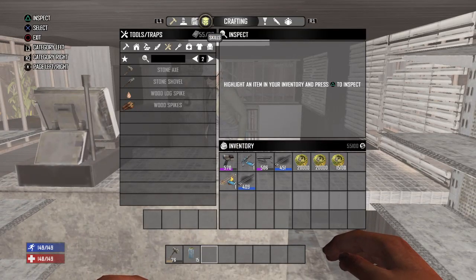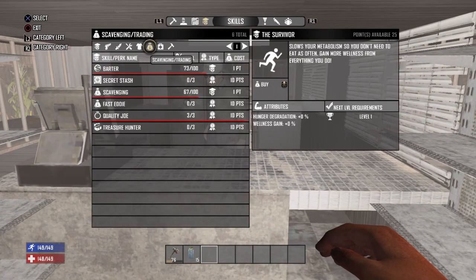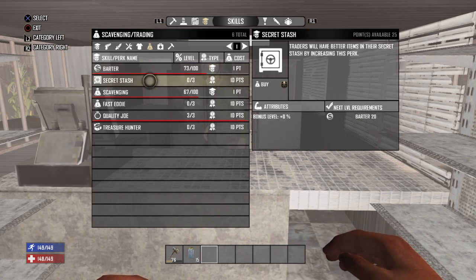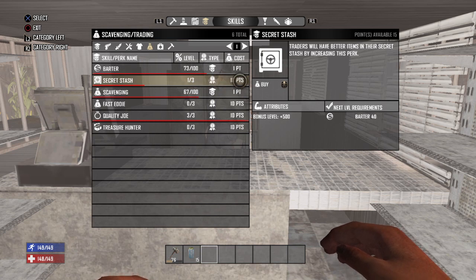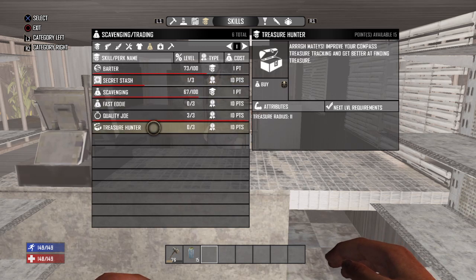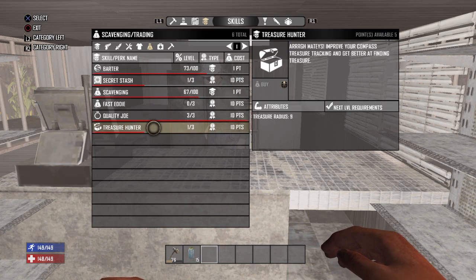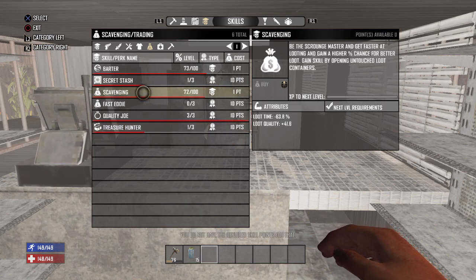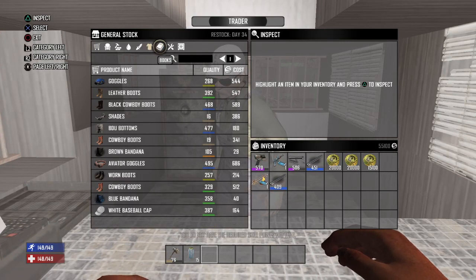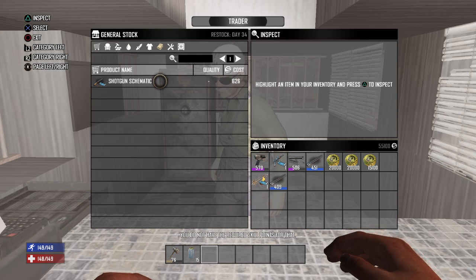I treat you that good and you don't even fucking tip me. Fuck no, you piece of shit. That's ten. I've got 25 available points. I'm gonna need that. I'll still get my scavenging up. Okay, fucker. You respect the shop rules and we'll get along just fine. Shut up.